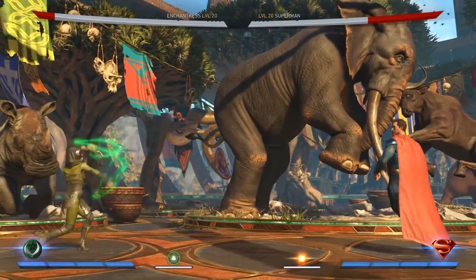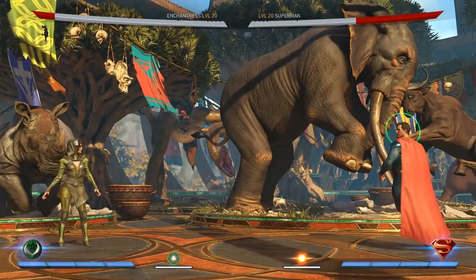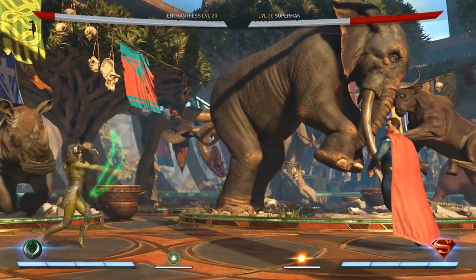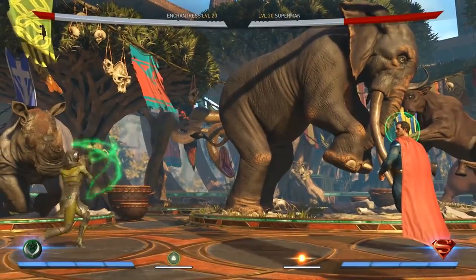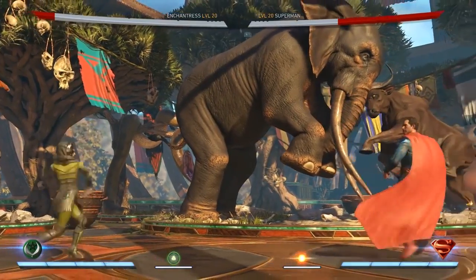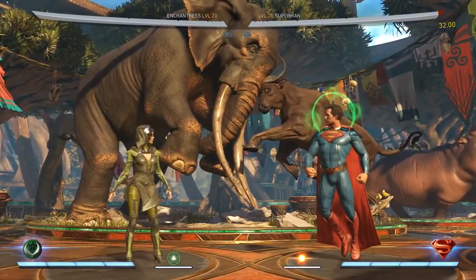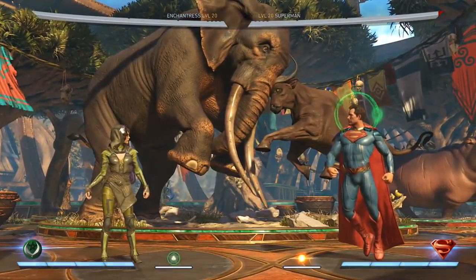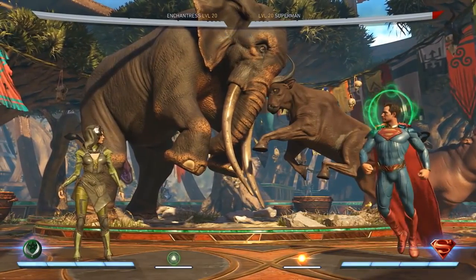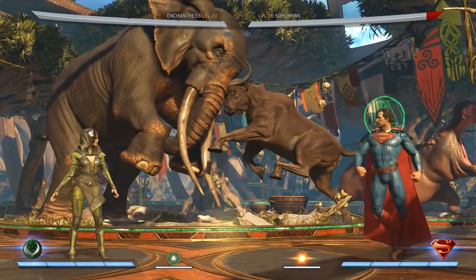Her curse is one of her core moves. She draws a pentagram and debuffs the opponent. Interestingly, this move does not actually hit — she does it and it's going to connect unless the opponent is in an invincible state, knocked down, backdashing, or behind her. You can't block or duck it. There are four different curses: one prevents super meter from being gained; one makes meter-burning a move damage you and give Enchantress meter; one disables special moves; and the last one makes you take damage when you jump or duck.